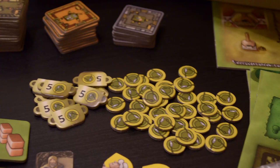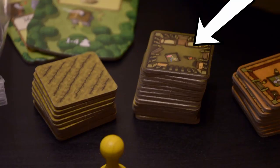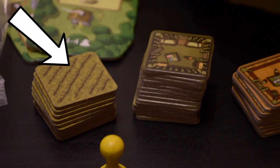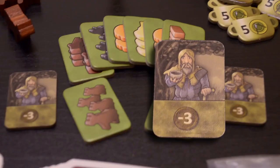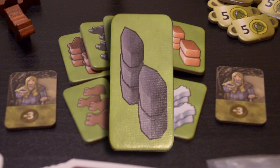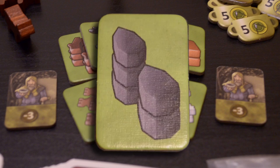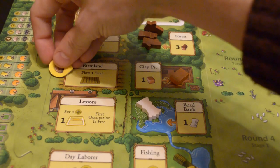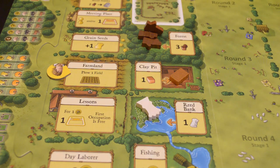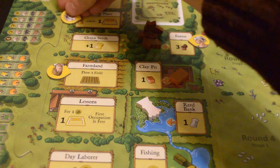These include the food tokens, the double-sided wooden room and field tiles, the double-sided clay and stone room tiles, the double-sided begging tokens, and resource multipliers. These can be used as stand-ins if you ever run out of resources during the game. And the action suggestion markers — these three tokens are included for people who are teaching the game to younger players.